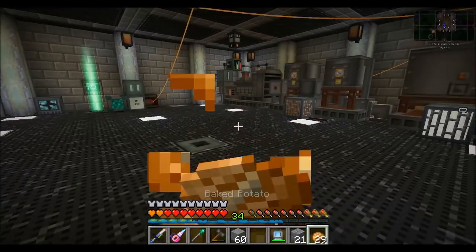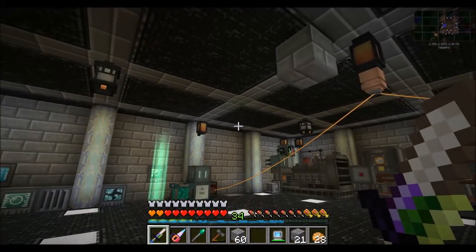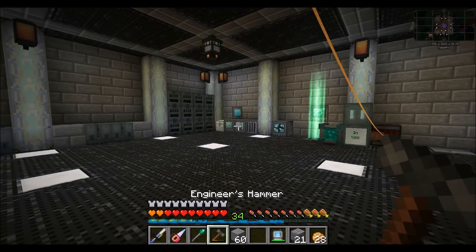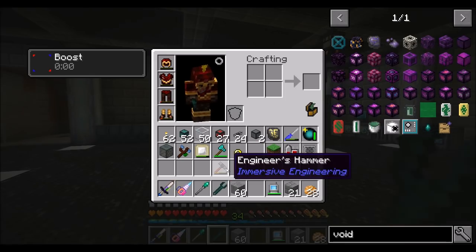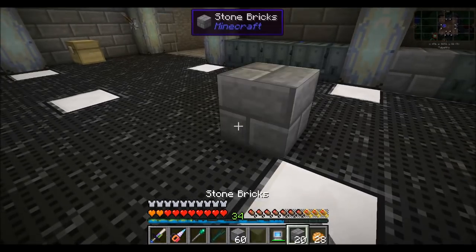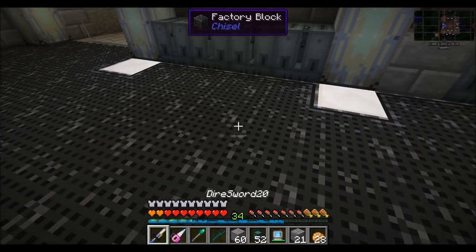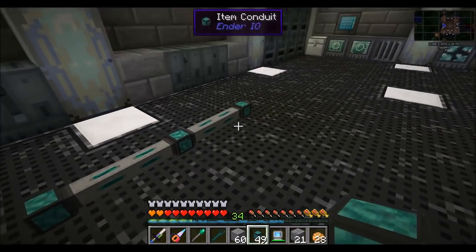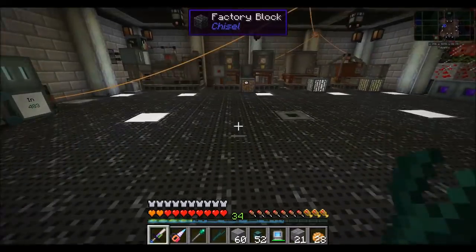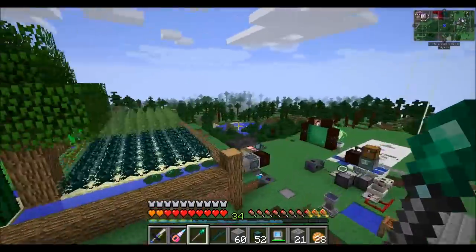We've gotten to the point in Minecraft where we have so much stuff in one area that there's lag from all the things. Putting a wrench in my hand - lag. Placing blocks - lag. Item conduit placing in the world - lag. There's just so much going on in the chunks right around this base causing frame rate lag. It's becoming an issue.